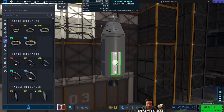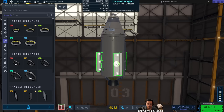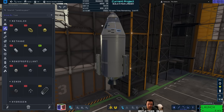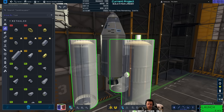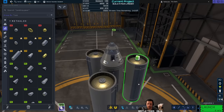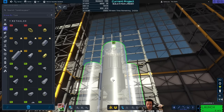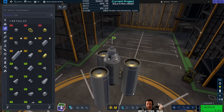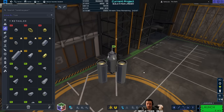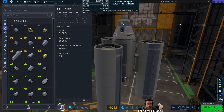I'm going to do radial decouplers with threefold symmetry, so that the access door isn't blocked. I'll add larger tanks — this will help decelerate, help burn towards Mun, and then decelerate for a landing. Because Mun doesn't have atmosphere, we're going to need to use engines to decelerate, not aerobrake or parachutes. You can't parachute on a zero-atmo planet.